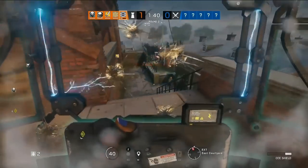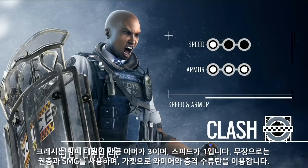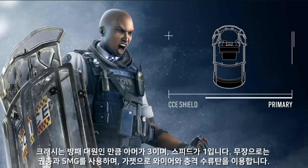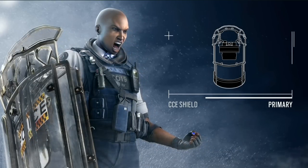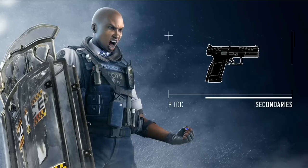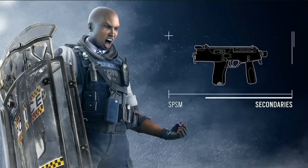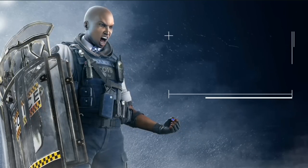Like Blitz and Montagne, her primary is her shield, but while they have a sidearm alongside the shield, she cannot use a sidearm while the shield is deployed. If she plays the shield on her back, she can access her sidearms, which are both great weapons. We have a handgun and the first burst-fire weapon in the game — two bullets. Both come equipped with an Acog sight, which is a really good sight. They will never be as powerful as an SMG, but they can do the job.